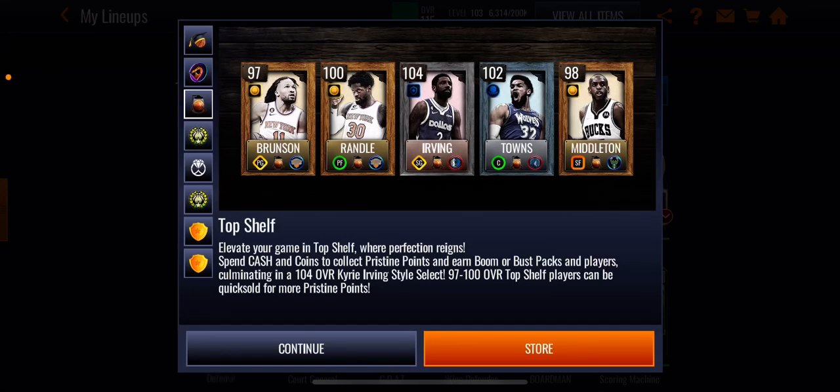What is going on guys, it's Industrial Games here back again with another video. This is the third video of the day and we're covering the Top Shelf promo. It reads: elevate your game in Top Shelf where perfection reigns — spend cash and coins to collect pristine points and earn boomer bust packs and players, culminating in a 104 overall Kyrie Irving style select. The 9700 RAW top shot players can be quick sold for more pristine points.